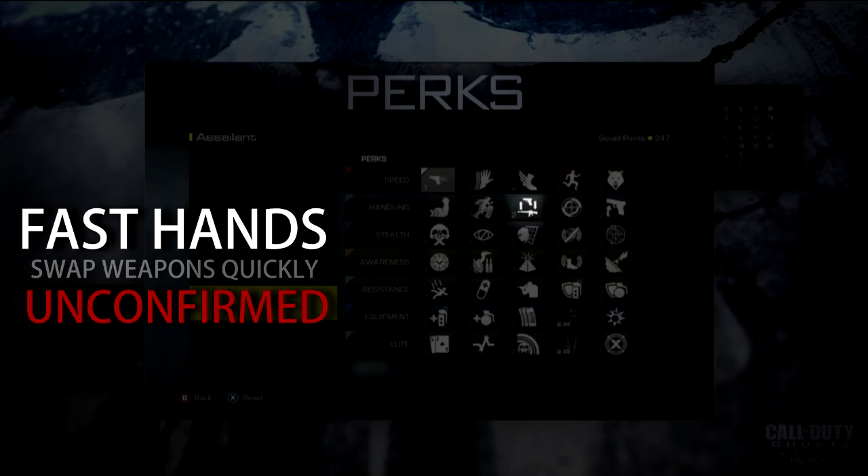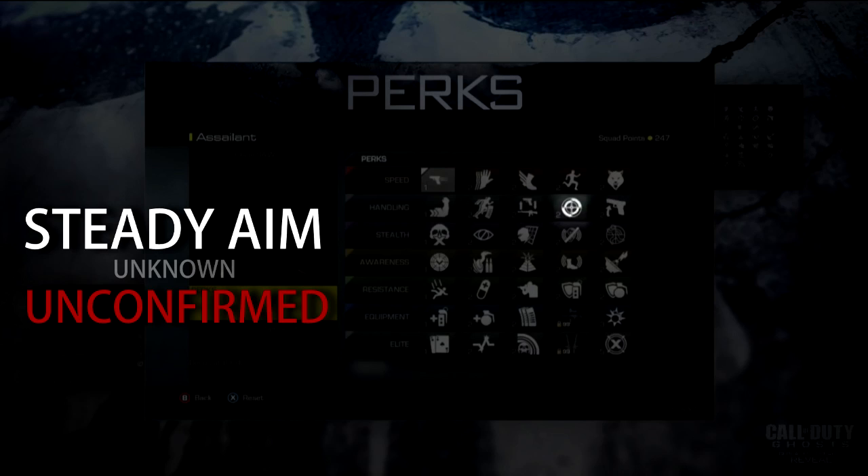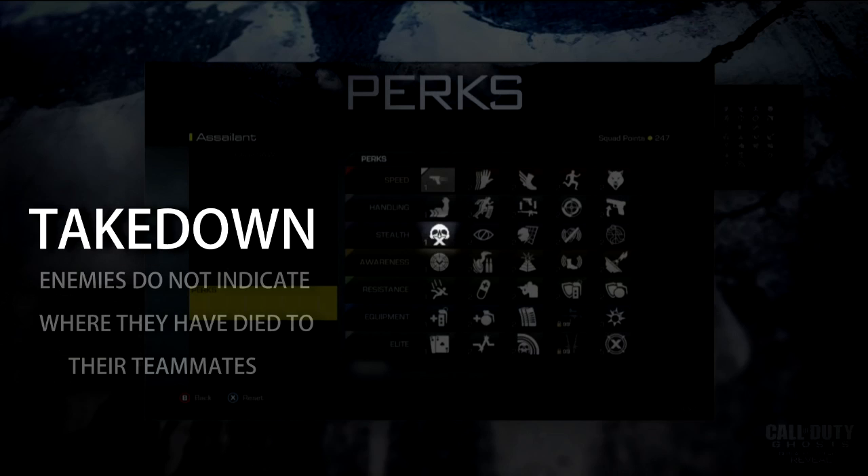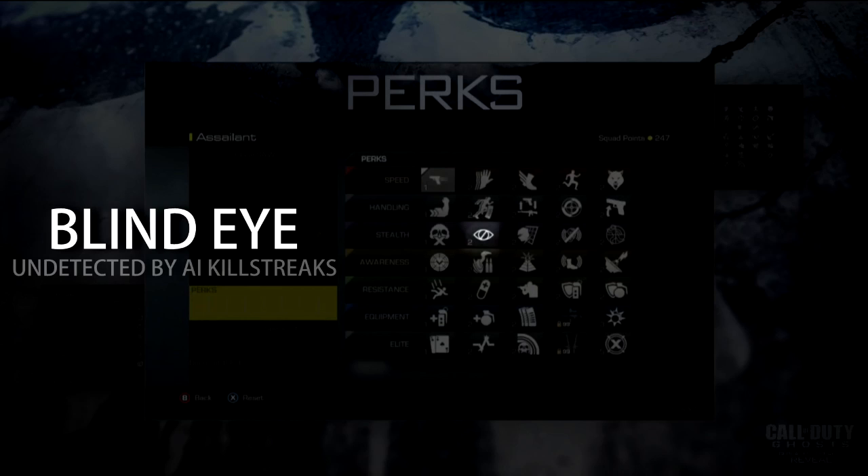Fast hands is unconfirmed — swap weapons quickly. Steady aim is still unknown; I'd predict it reduces bullet spray like past Call of Duties. Dexterity is still unconfirmed — weapon ready after sprint, which would be very useful. Takedown — enemies do not indicate where they died to their teammates, so no one knows where he died.